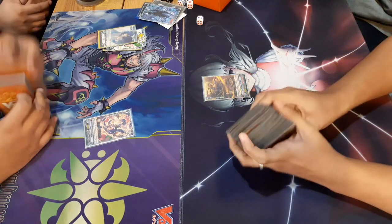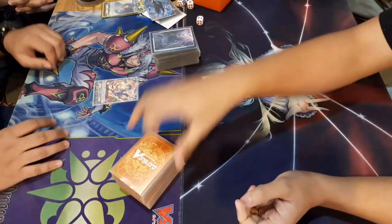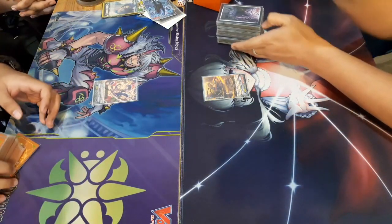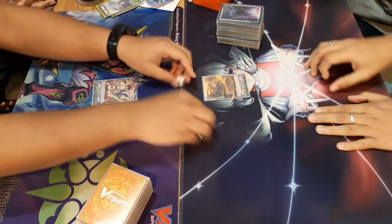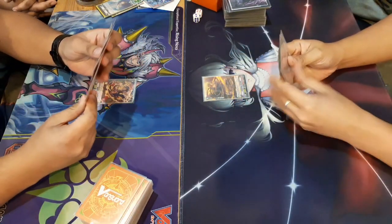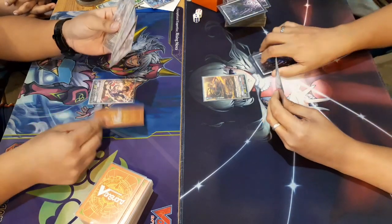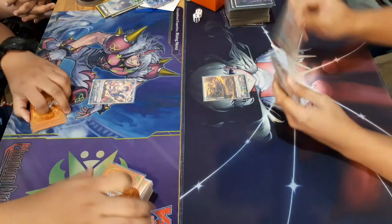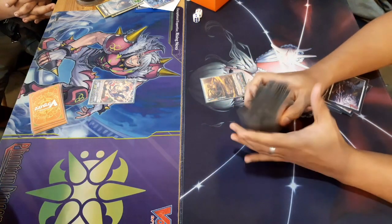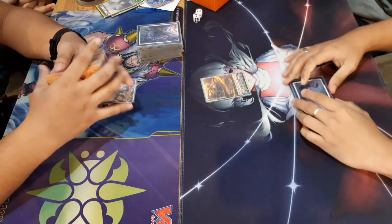Hi guys and welcome to the circus! We have another card fight for you. This is yours truly on the left side playing my bunnies, and this is Sir PJ playing his Yasuia. We're going to be using Clan Collection Volume 2 stuff, so this is a proxy fight. Both decks have already been showcased on this channel, so this matchup should be pretty interesting. We're both Excel clans, so we're just bashing face — let's see who farms more.